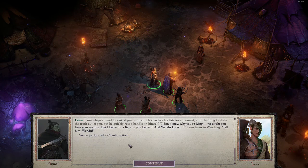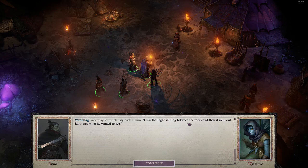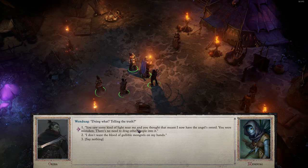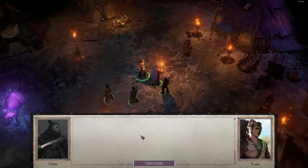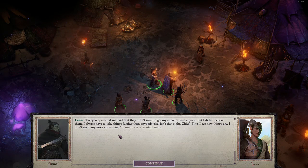'I don't know why you're lying. No doubt you have your reasons, but I know it's a lie, and you know it. And Wendu knows it.' Lan turns to Wendu. 'Tell him, Wendu.' 'I saw the light shining between the rocks, and then it went out. Lan saw what he wanted to see.' 'Why are you doing this?' 'Doing what? Telling the truth? You saw some kind of light near me, and you thought that meant I now have the angel sword. You are mistaken. There's no need to drag other people into it. I don't want the blood of gullible mongrels on my hands.' Lan shakes his head in despair. 'So now instead we'll both have the blood of young mongrels on our hands. Kids waiting for help that'll never come.'